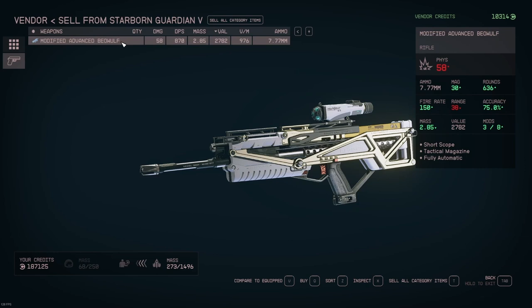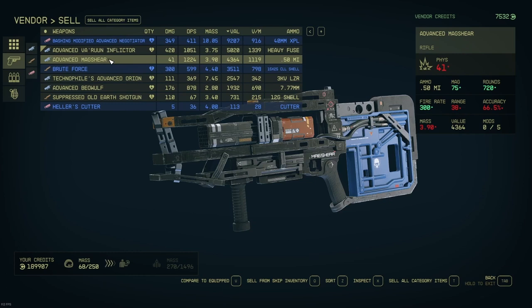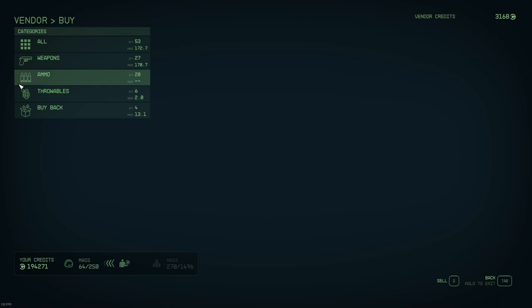We're at 189,907 credits and climbing. If I hadn't bought ammunition and some other items I'd be at 200k right now, but I'm going to go ahead and cross over the 200k barrier. I may have to go do that quest from Jim Newell to get there.